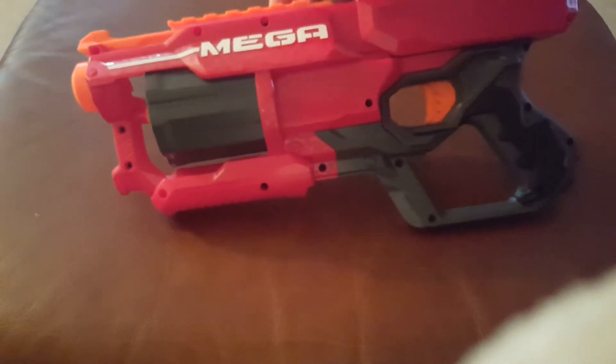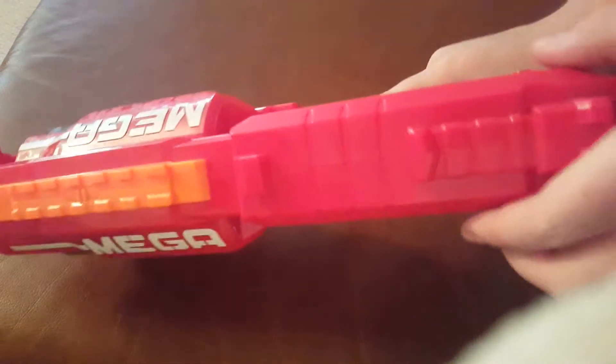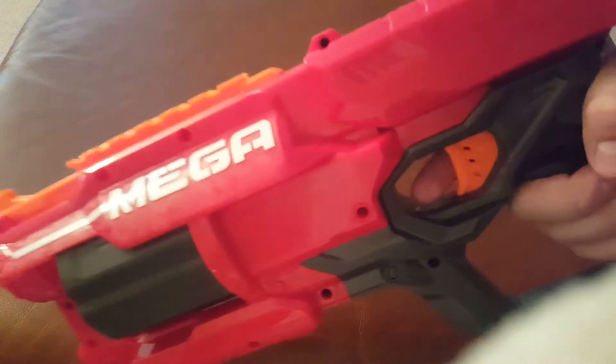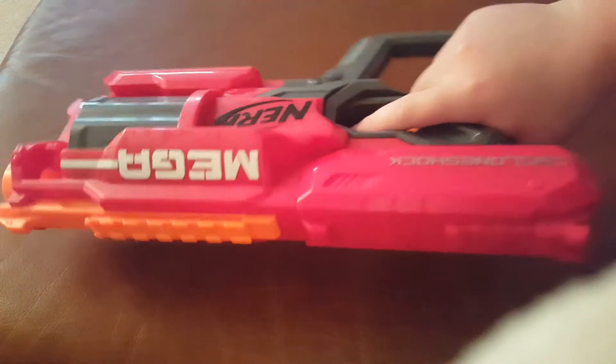Next up for the heavy round, we have this — the Mega Cyclone Shot. It has a rotating barrel, and basically how you fire it is you pull the trigger. Watch the barrel — it will turn as a new dart comes into place, and then you pull the trigger and it fires. With this gun, I don't know how I can use it.